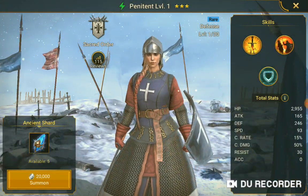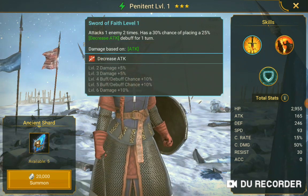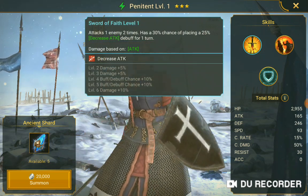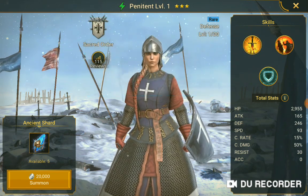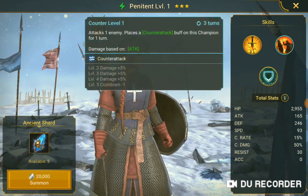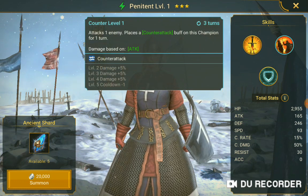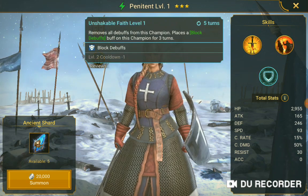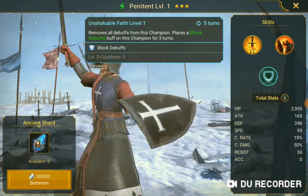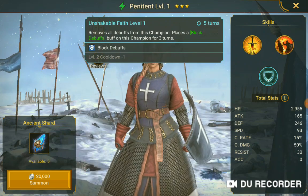Penance level 3. Sword of Faith level 1 attacks one enemy two times, has a 30% chance of placing a 25% decrease attack debuff for one turn, based on attack. Counter level 1 attacks one enemy, places counterattack buff on this champion for one turn. Unshakable Faith removes all debuffs on this champion and places block debuffs on this champion for three turns.